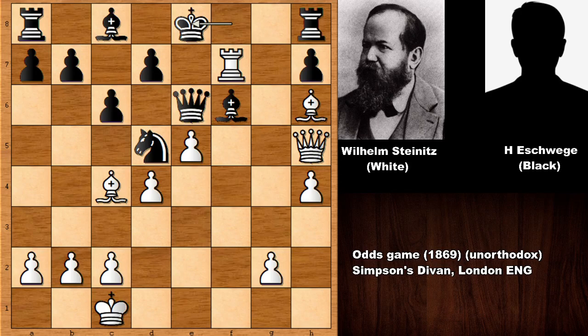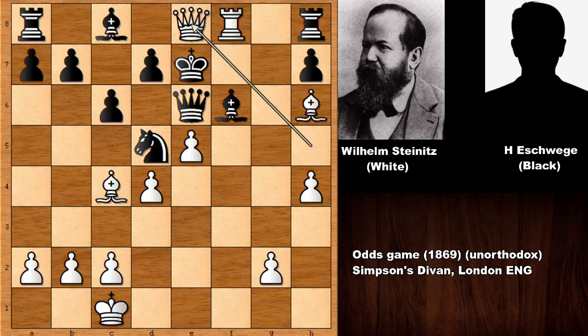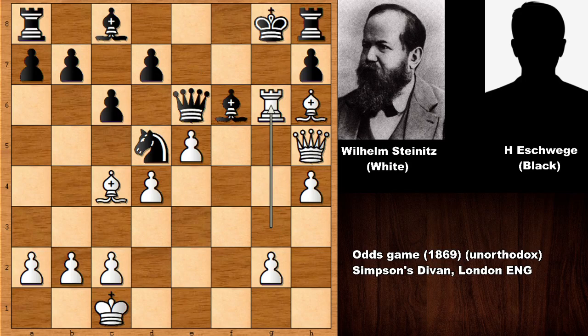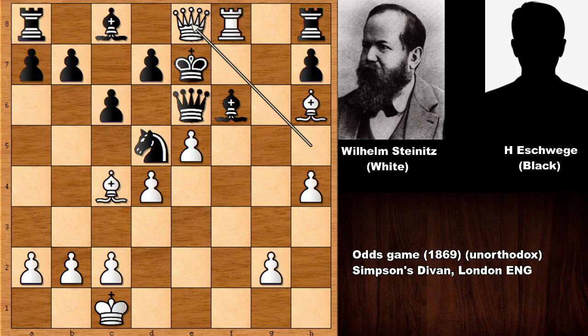King over to E8 escaping. But then Wilhelm Steinitz is checking the king for the third time — discover check, double check. King goes down. And then checkmating the king — queen to E8 by Wilhelm Steinitz. What an amazing, breathtaking king hunting! Rook to F6 by Steinitz, then rook takes on G6, and we see one of the most aesthetically beautiful forced checkmates ever: the first discover check and double check, the second discover check and double check, the third — and then checkmate.